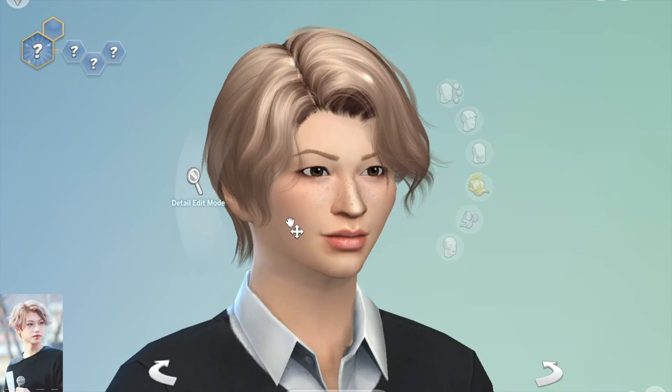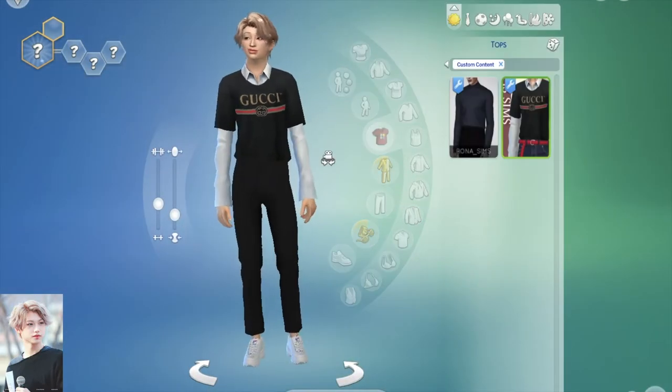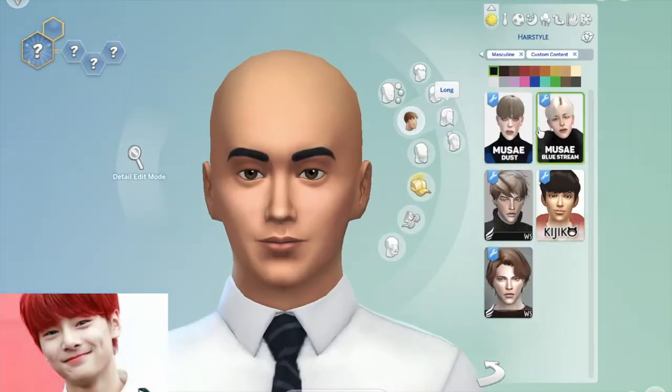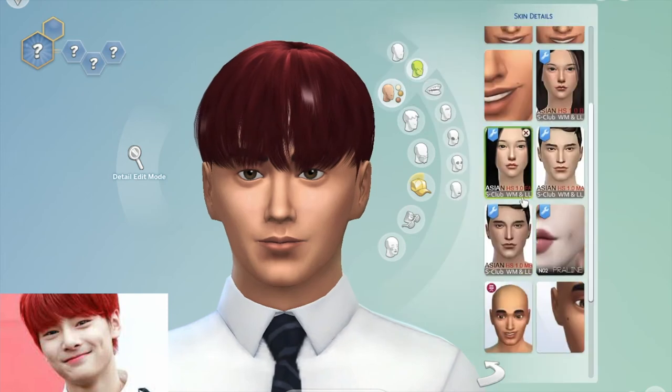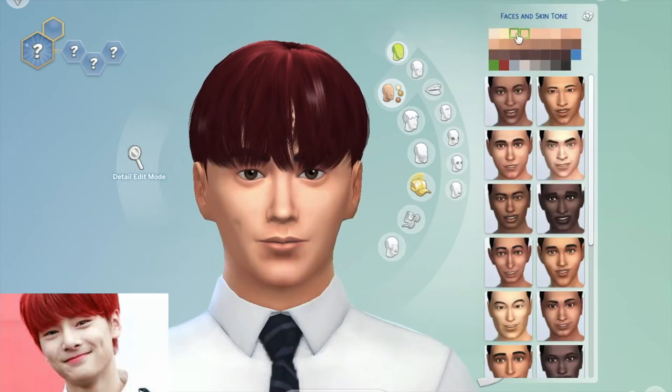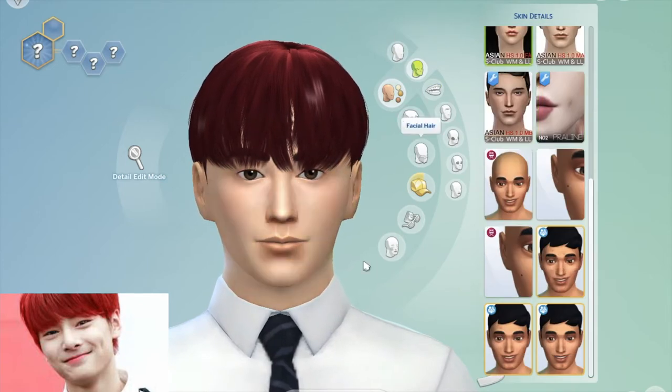Anyway, this is Felix — I made him wear Gucci because he's kind of a hypebeast. Now it's Ian's turn; they're also cute to be honest. There was no particular order I chose for the members — I just did Felix and Chan first because those are my two biases, if you didn't know.